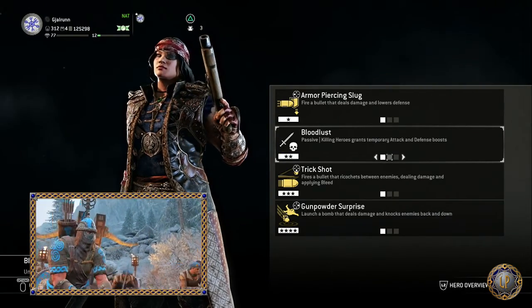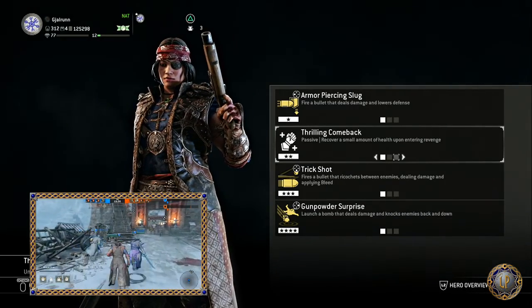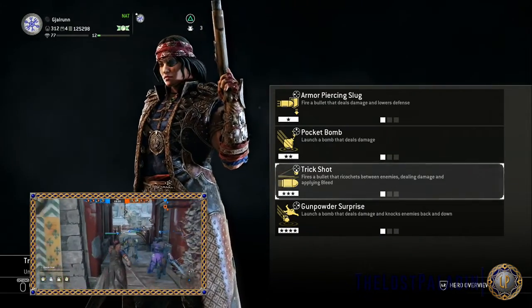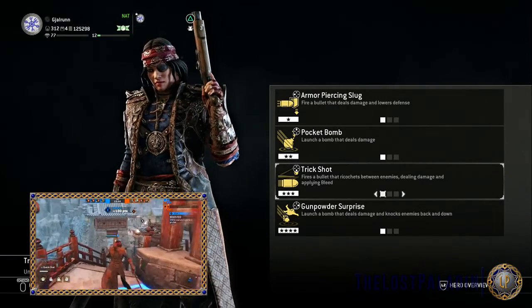Her Tier 2 feats are: Pocket Bomb, which launches a bomb that deals damage. Blood Lust, a passive ability where killing heroes grants temporary attack and defense boosts. And Thrilling Comeback, a passive ability where you recover a small amount of health upon entering revenge.